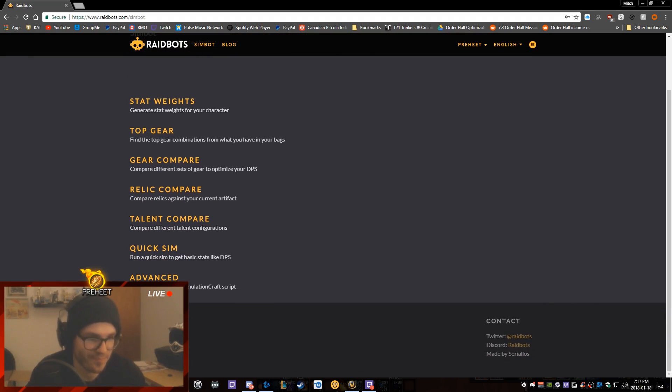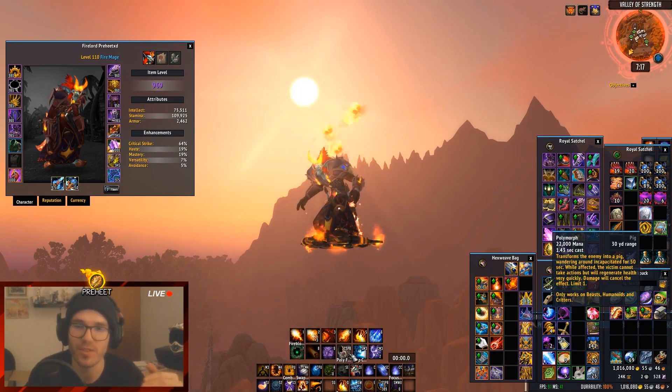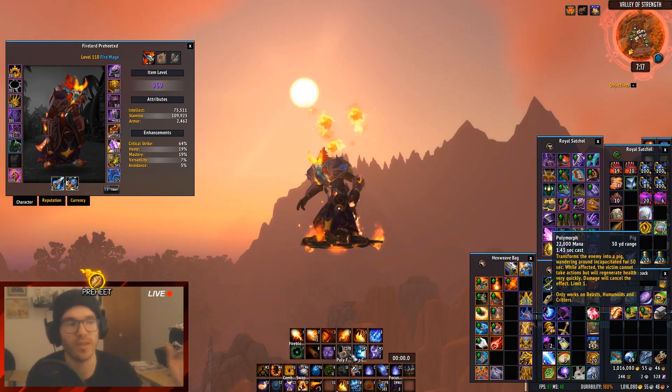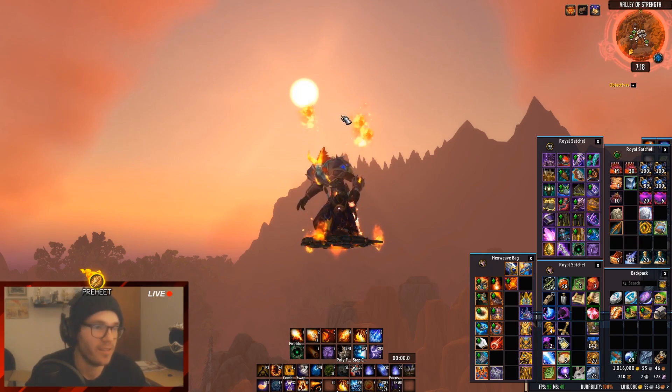So when do I sim myself? I generally sim myself every time I get an upgrade. If Pawn pops up with an arrow saying it's a 10% increase, I'll check it in Raidbots before I actually equip it, just to make sure I'm not losing too much crit, haste, or mastery. I want to make sure that balance is always there. If it's a DPS gain I'll make the switch, knowing my stat weights are good.